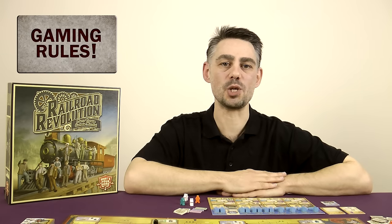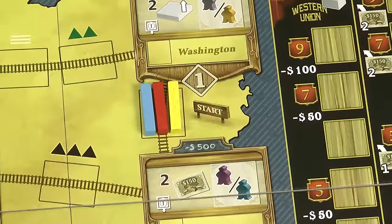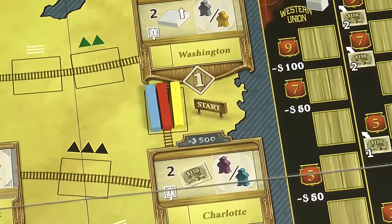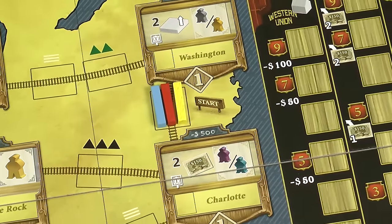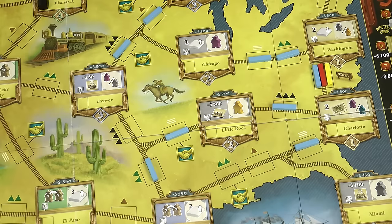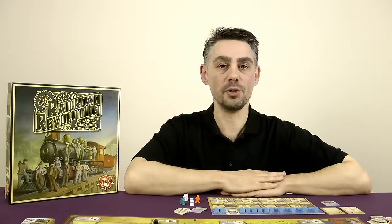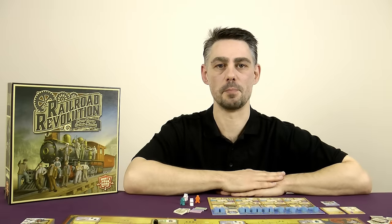Hi, my name is Paul Grogan, and in this Gaming Rules video I'm going to be teaching you how to play Railroad Revolution, published in 2016 by Watch Your Game. The game is set in 19th century America, and you're running a small railroad company on the East Coast. During the game you'll expand your rail network, build train stations, and contribute to the development of the telegraph network, all the time competing with other railroad companies who are trying to do the same. The railroad revolution has begun.